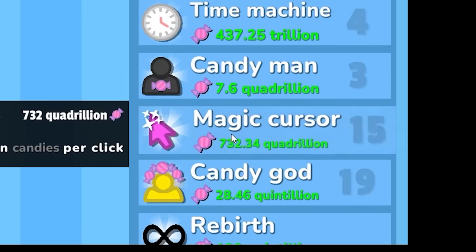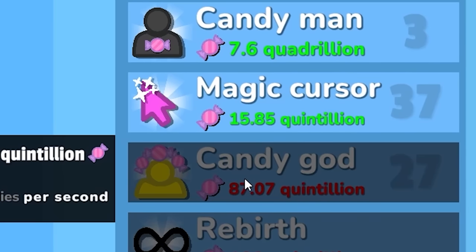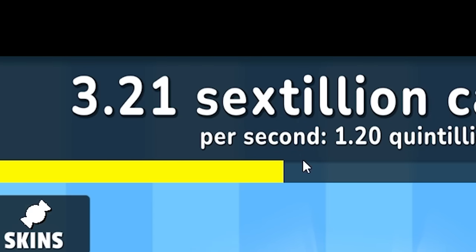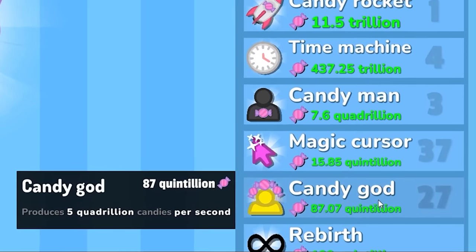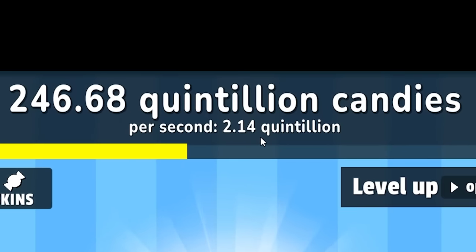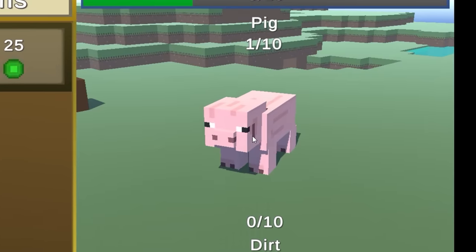I'm also gonna level up candy per second. Magic cursor — I'm going to put all my candy into you. It's now level 37. Look how fast it's going up. It's now level 27, making 1.2 quintillion per second. I'm at 3.2 sextillion candies and I've also got 62 sugar. I pretty much beat the game — I am a candy god. It is now level 40, making 2.1 quintillion candy per second. If only I could solve world hunger with all this candy.